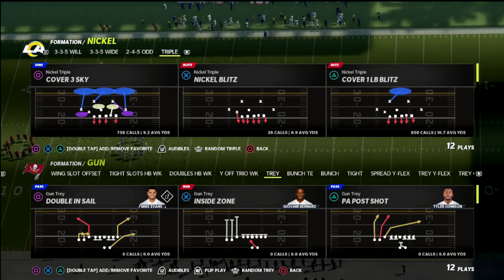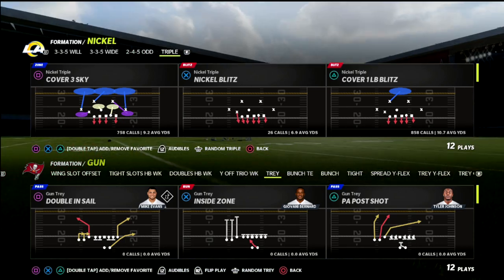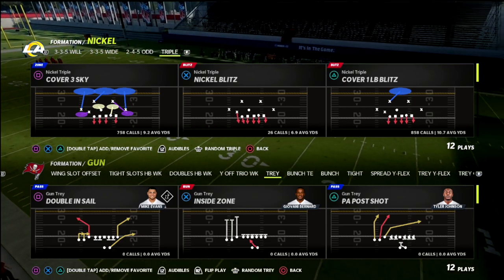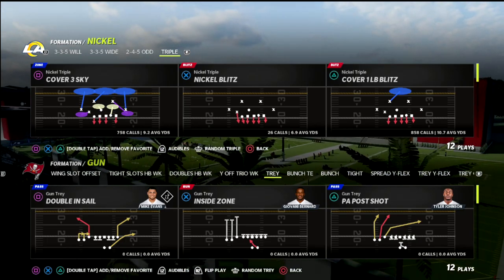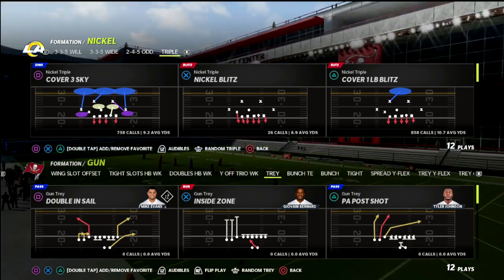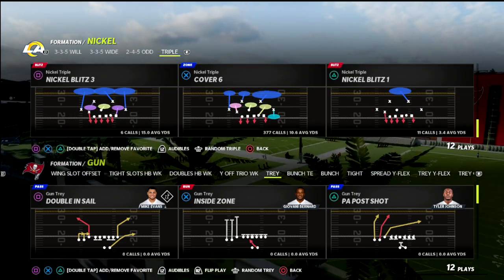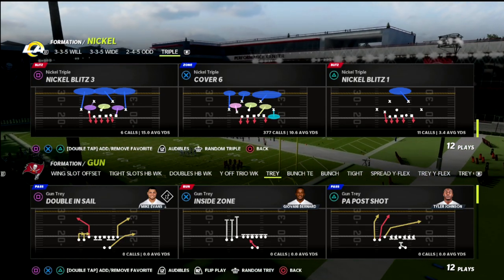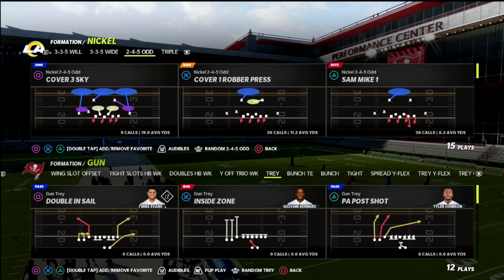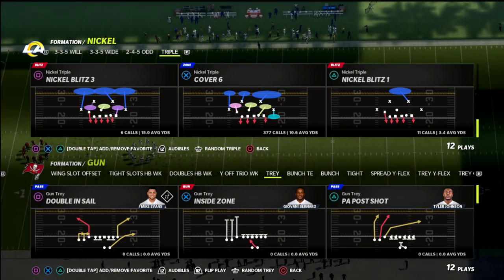I wanted to do a quick breakdown on a coverage I love out of the Nickel Triple. The more I think about the Nickel Triple, the more I come back to it — we've got a full ebook on it in the Patreon and we're working on a revamped version. It's super well-equipped to defend pretty much anything the offense throws at you — great against the run, great pressure, different coverages — and we're going to talk about my favorite one: quarter quarter halves, or Cover Six. This is also found in the 2-4-5 Odd, both available in the Chicago Bears defensive playbook, which I'd argue is the best defense in Madden 22.